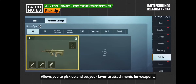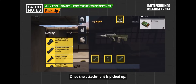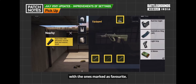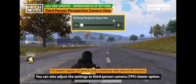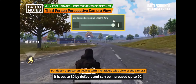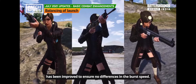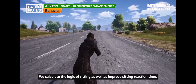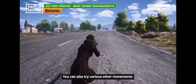The advanced pickup option allows you to pick up and set your favorite attachments for weapons. Once an attachment is picked up, it automatically replaces previous attachments with the ones marked as favorite. You can also adjust the third-person camera viewer option, which is set to 80 by default and can be increased up to 90. The balance of burst speed at different FPS has been improved to ensure no differences.